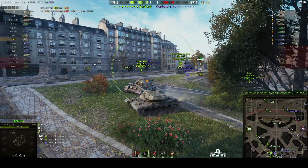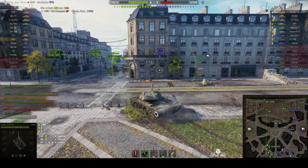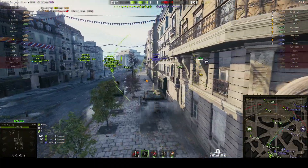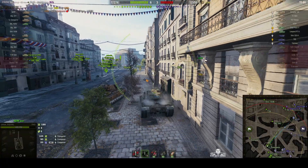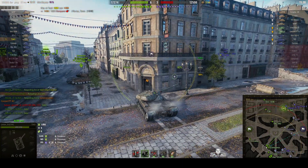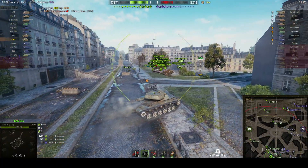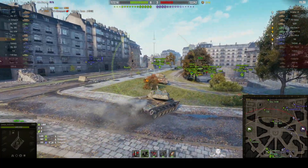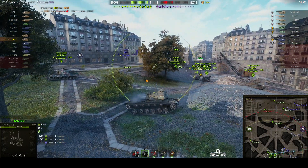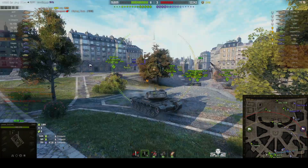Two rounds and he takes out the Conqueror. Now he's going to opt for a full reload — is he going to hold those two rounds? There's a 50 TP just around the corner. I think he's going to hold on to the shells and deal with him; he's got the Super Conqueror's company. The Conqueror is trying to bait the enemy, and that 50 TP is a long way off. He could have completed the reload by now if he'd opted for it straight away after killing the Conqueror — but he's still waiting. The 60 TP is on his own now and the ST-1 is not over that side.